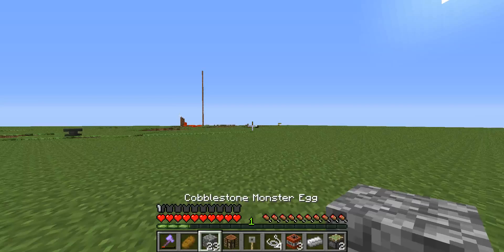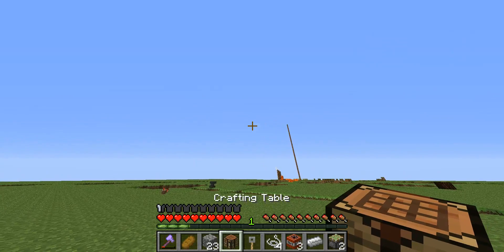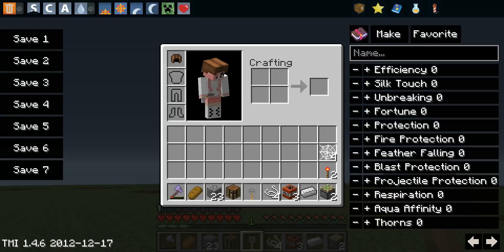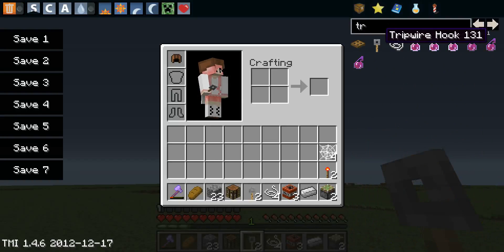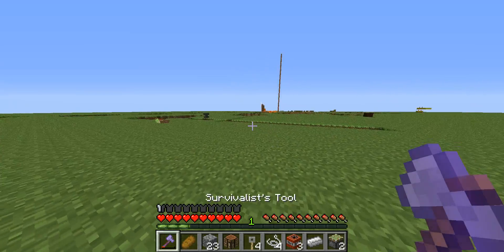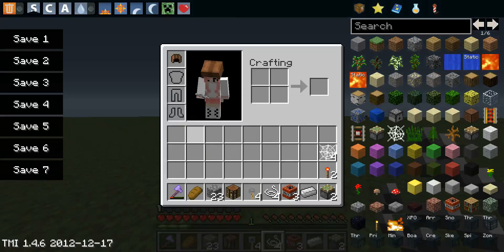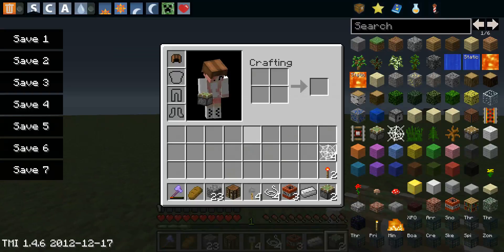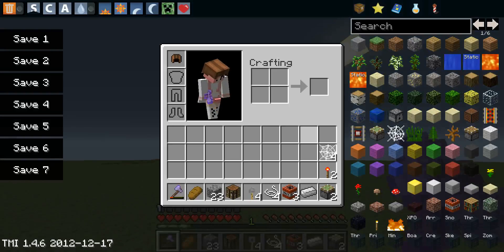You get 23 cobble — cobblestone monster egg, same thing. You get a crafting table and a tripwire hook. You start with four tripwire hooks, four string. This is a kit based on creativity. Three TNT, an iron ingot, two sticky pistons, two redstone torches, and four cobwebs.